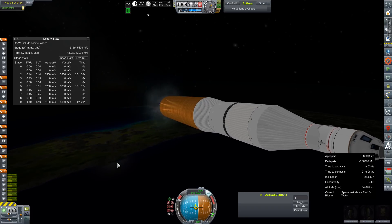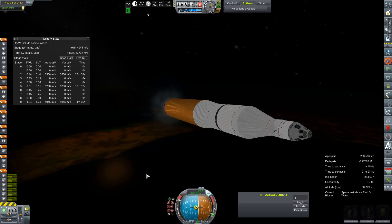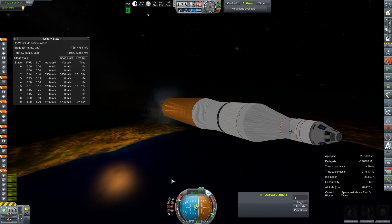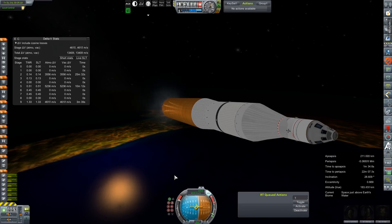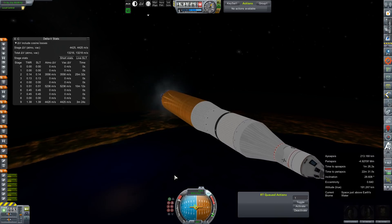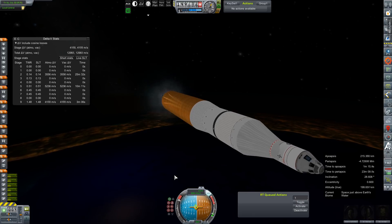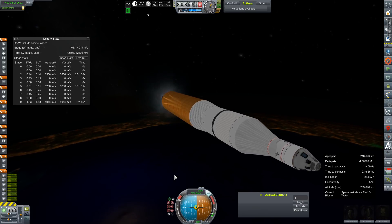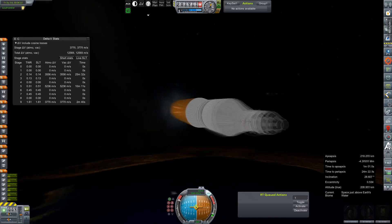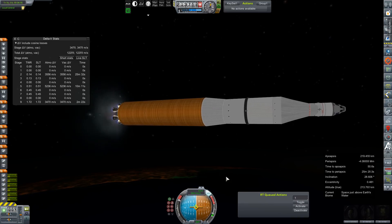The upper stage, which we will not be using for this simulation as we don't really have the time, packs its own like five kilometers of delta-V, which is a little excessive even for the 110 tons we're going to be throwing at Mars. It is still a single HG-3 powered upper stage. We've made it nine meters wide and a whole lot shorter, which does make the whole rocket look a little awkward tapering off to that four meter core for the Artemis itself.